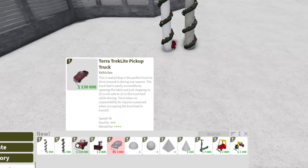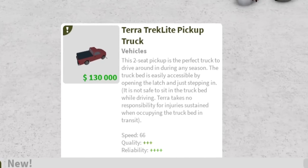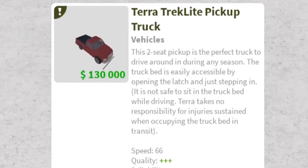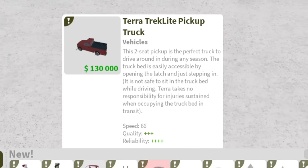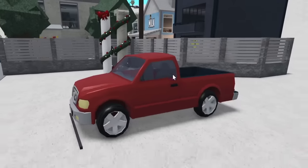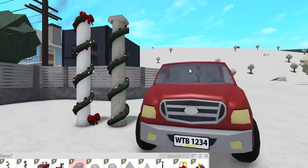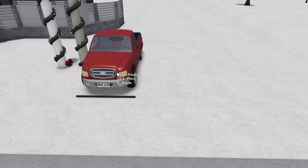As we all predicted, there is a truck now. It's a pickup truck — the Terra Trek light pickup truck. This two-seat pickup is the perfect truck to drive around during any season. The truck bed is easily accessible by opening the latch and stepping in. It is not safe to sit in the truck bed while driving — Terra takes no responsibility for injuries sustained when occupying the truck bed in transit. A truck! So many people are going to be so happy about this. It's been one of the most highly requested vehicles ever in the game. I love how smooth it looks.